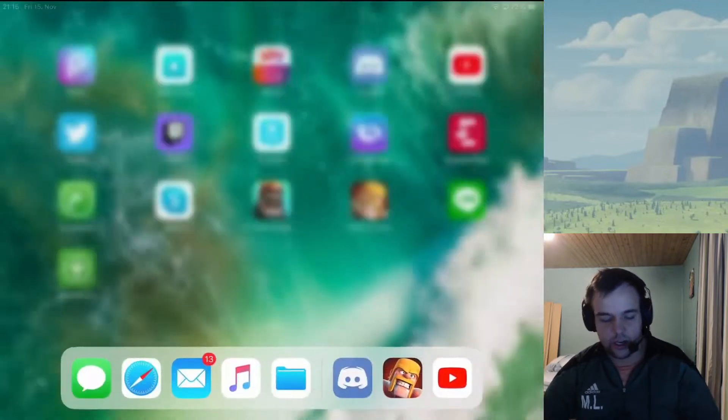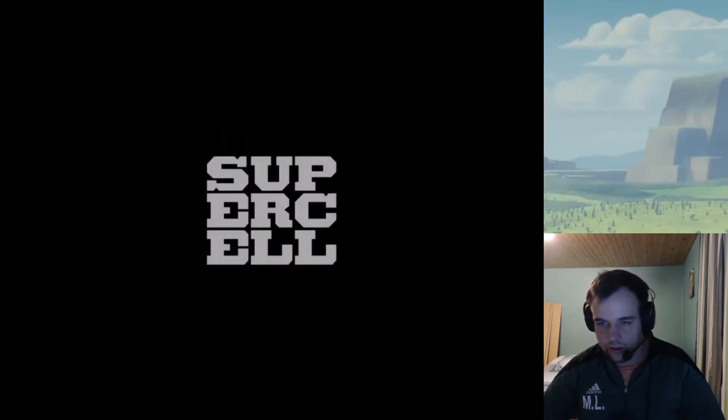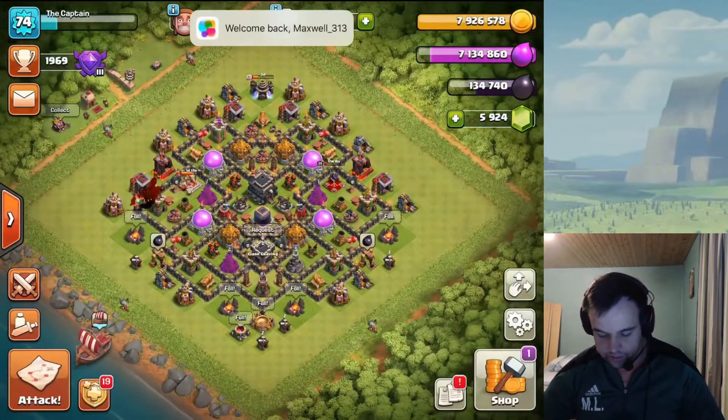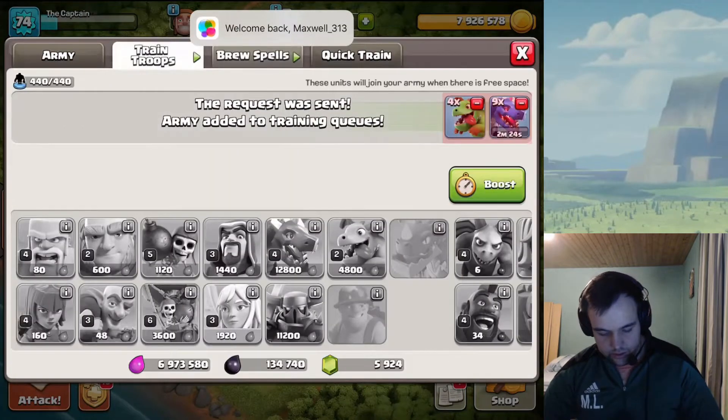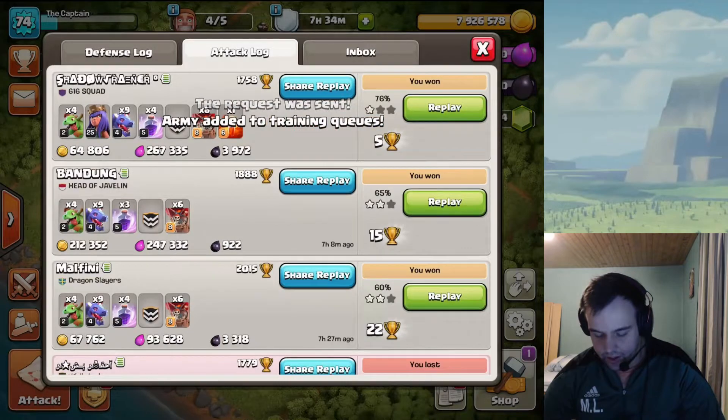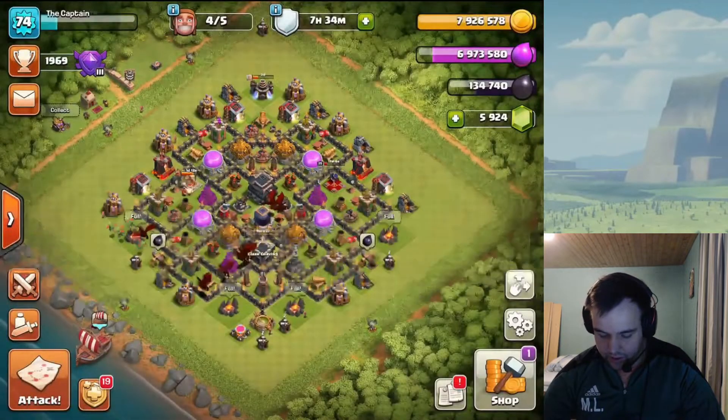We're gonna force close right there and reopen — that went very well. Let's see how much we were able to steal: that was 3.9k, actually. Damn, nice! So yeah, that was good. We have three builders right now.